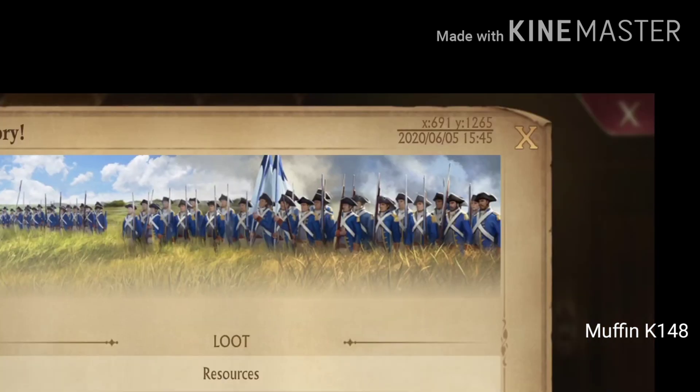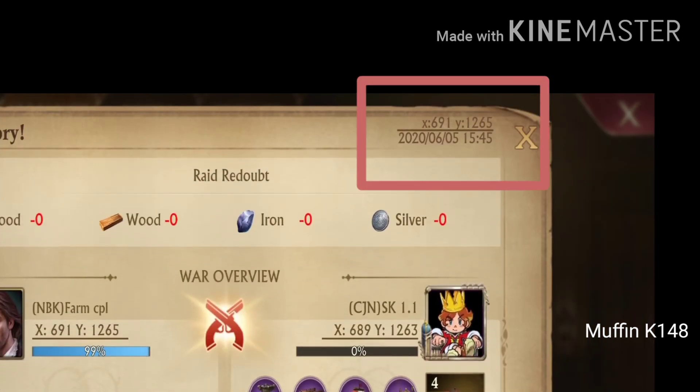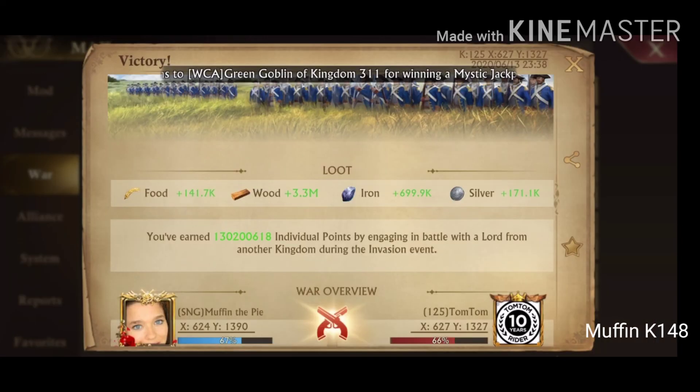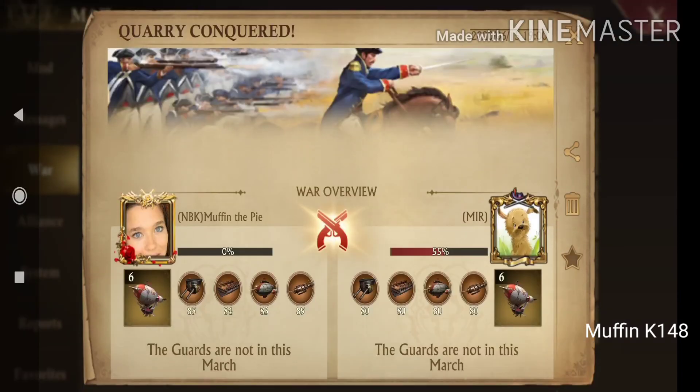Also worth noting: when someone shows you another kingdom's report, the number is not here — that was K95. When you kill someone during the crown event, here are the invasion points. For crystal mines, you have details at the bottom.